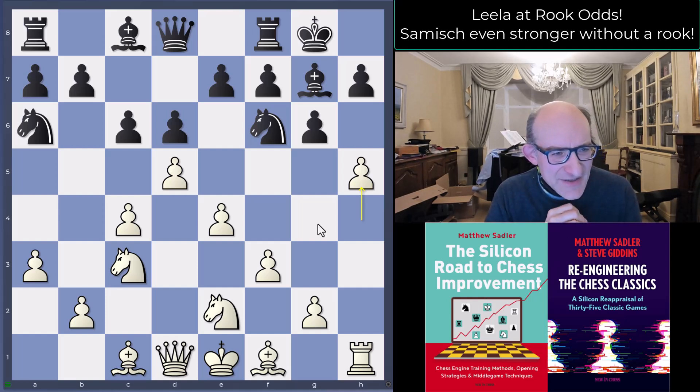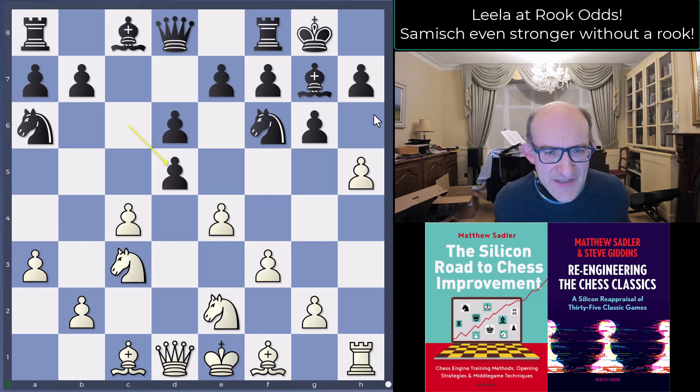Lila is obviously creating danger, and that's the first step to getting mistakes from human players. If human players start feeling in danger they start making mistakes, and this is exactly the sort of play Lila is absolutely attuned to provoking — even at longer time controls. There's no immediate danger yet, so you could take it a little slower; the engines were suggesting something a bit more normal.